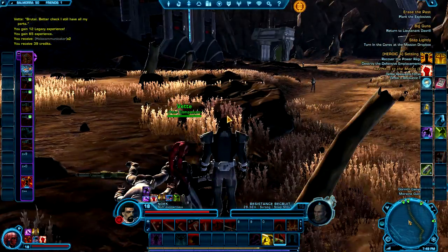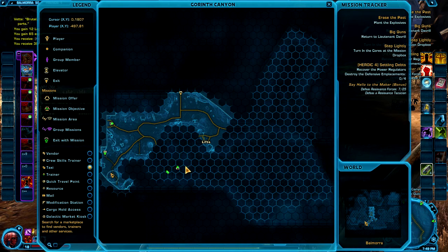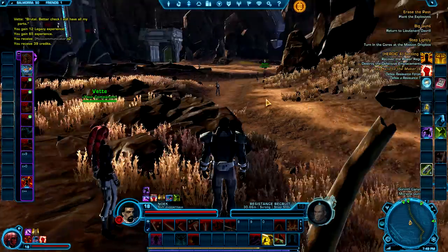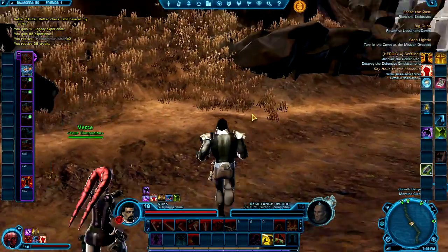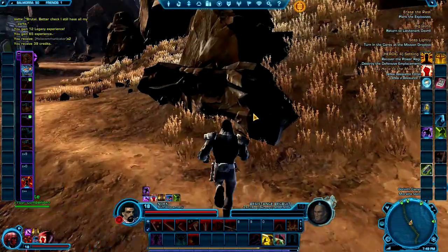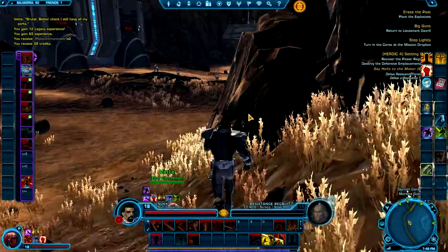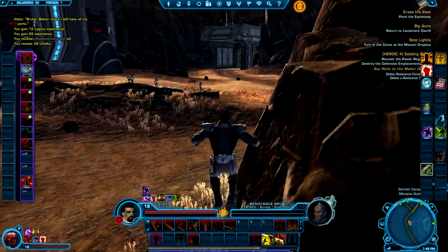But until then, turn in the cores head there. Everything else seems to be really in what's big guns this way. Alright, I'll turn in the cores and then make my way for big guns. That seems to be the best thing to do. No point recording the whole block.